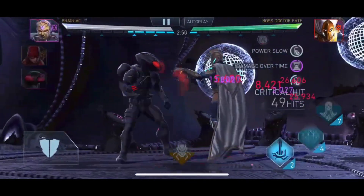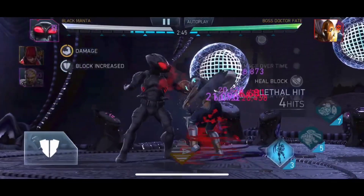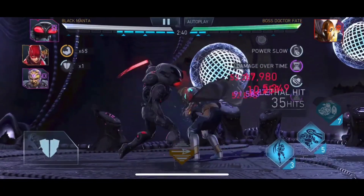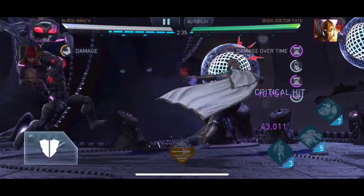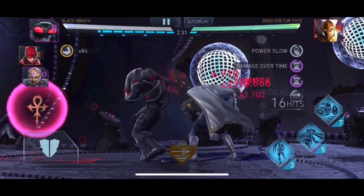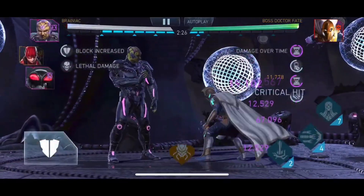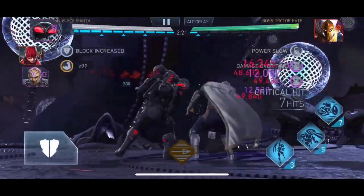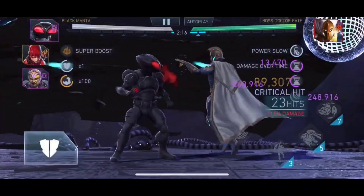Now looking at the Wii Nightmares clip. Brainiac in, Special 1 in there, blocking the first few hits, Black Manta back in, re-engage the combo. Brainiac in, Special 1 again. You are going to have a little bit of a rough time to start off with, but Black Manta is going to be tanky, so he doesn't have a problem even without building him specifically as a tank. A super move is also being used here.